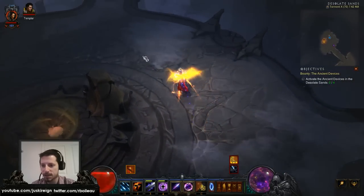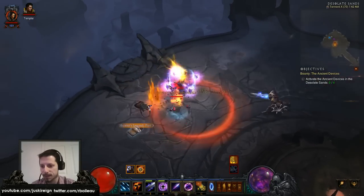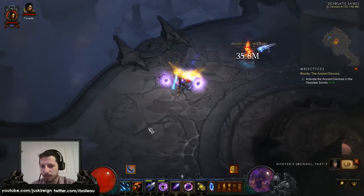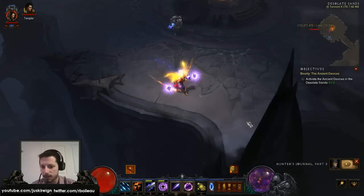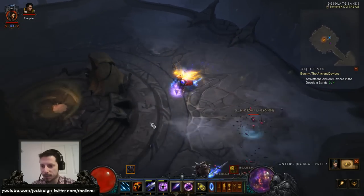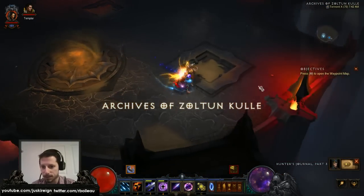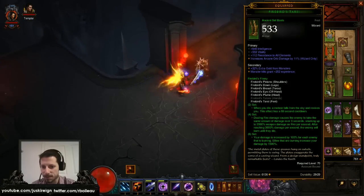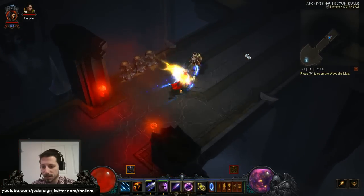So let's see if this is indeed where the Firebird set dungeon is. I don't see it here. Diablofans wasn't 100% spot on. But let's see what happens if I go in the Archives of Zoltan Kul. Is it in here perhaps? I do have the 6-piece Firebirds on, I am getting the 6th set, so wherever the dungeon is, it should appear for me.